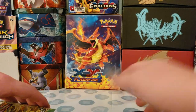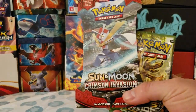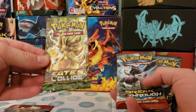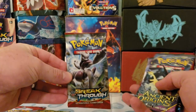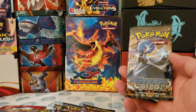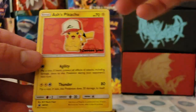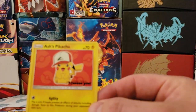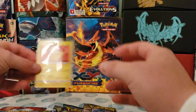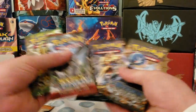First off, let's look through the packs. We got a Crimson Invasion Sun and Moon booster pack, X and Y Fates Collide, X and Y Breakthrough, X and Y Ancient Origins, X and Y Breakpoint, and X and Y Steam Siege. The promo card is Ash's Pikachu from the 'I Choose You' Pikachu movie. I don't have any of these cards so I'll throw a sleeve on there and put it up.